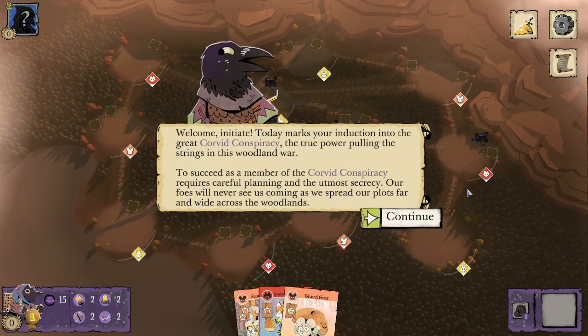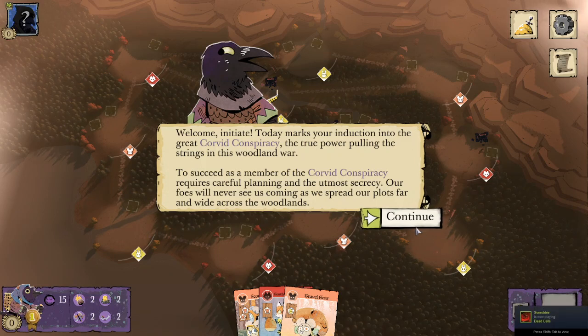Welcome, Initiate! Today marks your induction into the Great Corvid Conspiracy, the true power pulling the strings in this woodland war. To succeed as a member of the Corvid Conspiracy requires careful planning and the utmost secrecy. Our foes will never see us coming as we spread our plots far and wide across the woodlands.